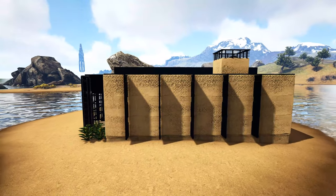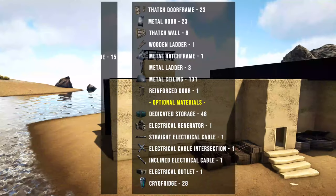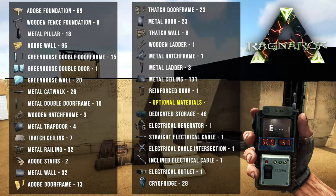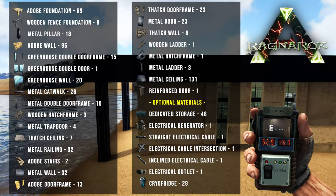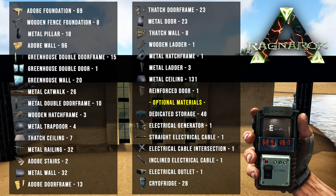One thing to know about this build: while I designed it to be a shop, you could also use it for a modern home or anything else in the modern style. On screen right now you will see a full list of building materials you will need, as well as the map coords where I built this on Ragnarok. You can also find this information in the description below if you'd like to copy and paste it.